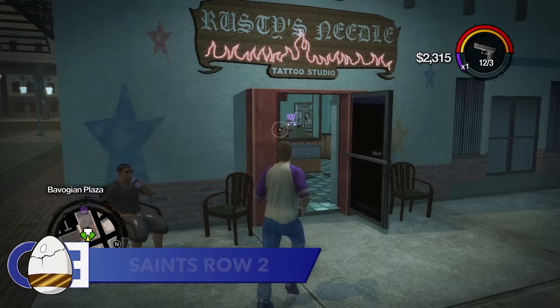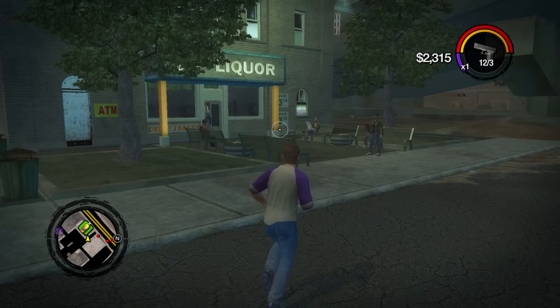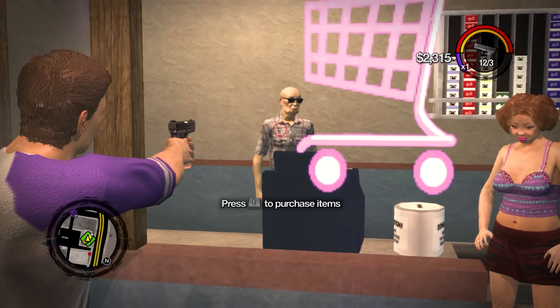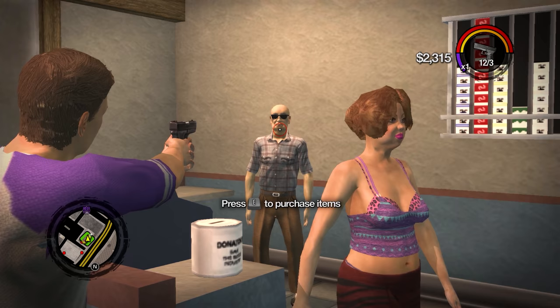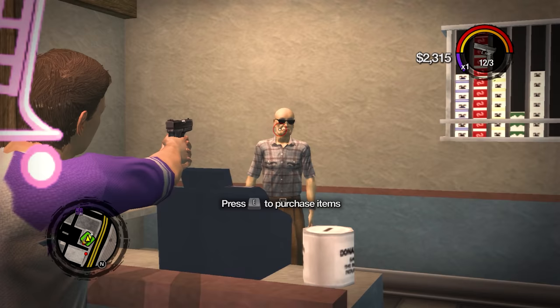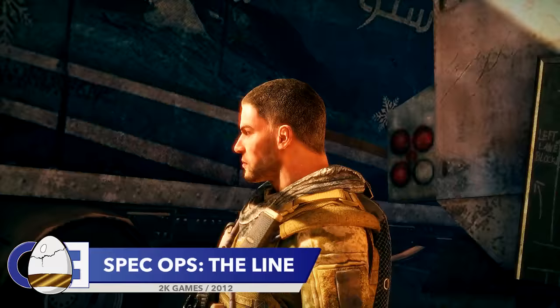This next detail sees you hold a blind man up at gunpoint — not that he realises. In Saints Row 2, you could hold up different businesses for some quick cash, nothing unusual there. But if you attempt to rob a store owner who is blind, nothing happens — because he's blind. He doesn't realise you're holding a gun to his face. I know I shouldn't find this one funny, but come on, it kind of is.